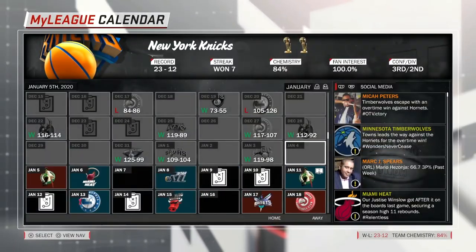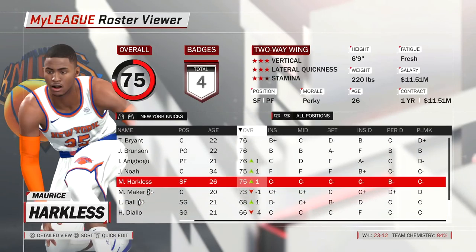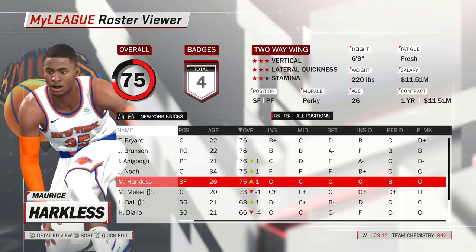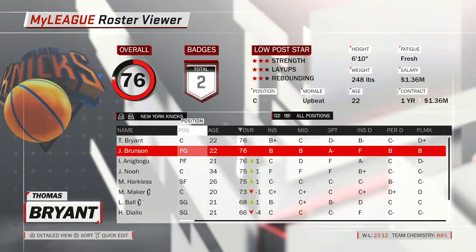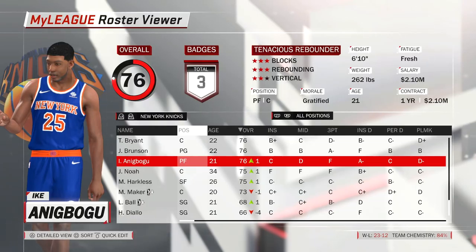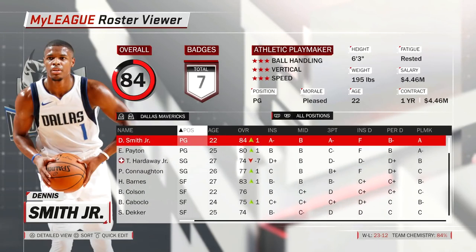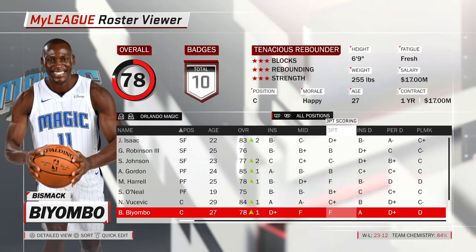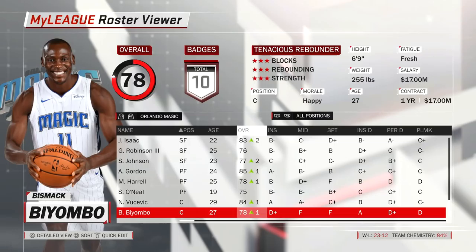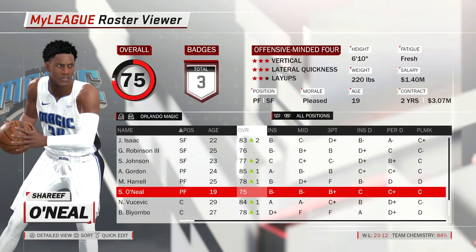After you sign a contract you do have to wait a little while unless it's a sign-and-trade, so we'll turn that restriction off. Moe Harkless I wouldn't mind bringing back next season on the minimum, but if we can use him in this trade I'd be down. I would prefer to trade Ike over Thomas Bryant, but Sharif is a power forward and is their third or fourth string power forward. Thomas Bryant is 22 and can play or potentially replace Nikola Vucevic in the future.